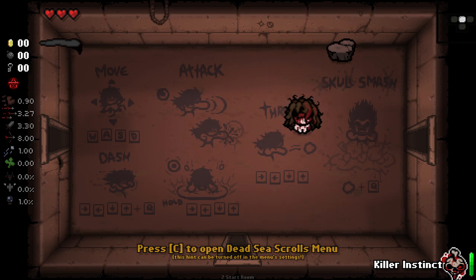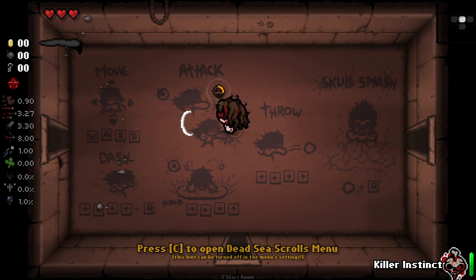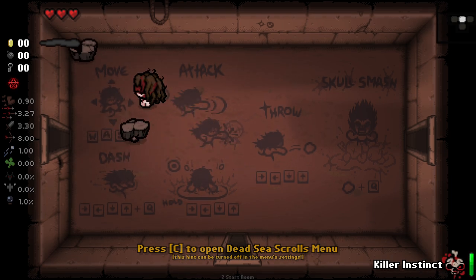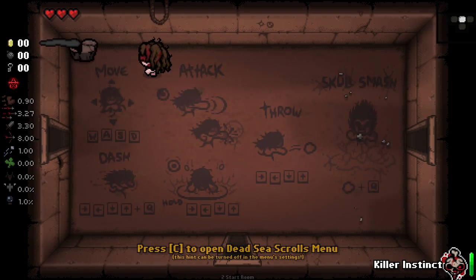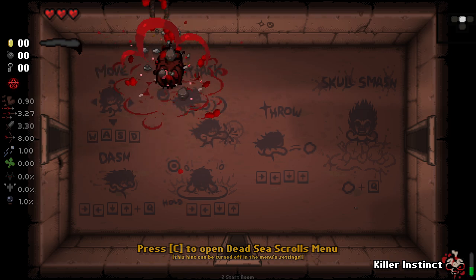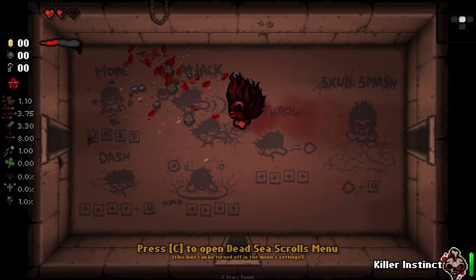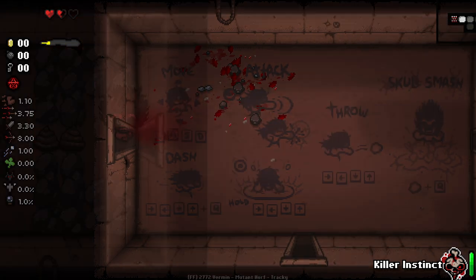Let's see what Skull Smash does. I don't know what this icon is. Hold this and press Q? Yeah, okay, that did it. So that gives us a bunch of stats and then we turn into this absolute rage monster, which I'm kind of loving.